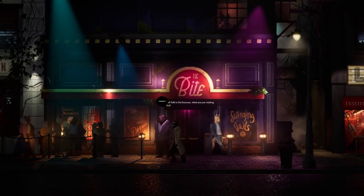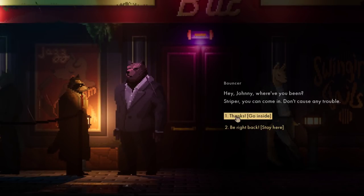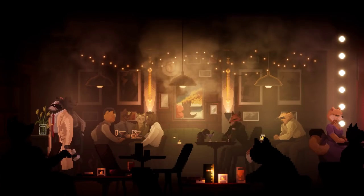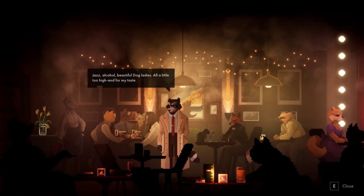Talk to the bouncer. What are you waiting for? You get me beat up, Johnny, I'm gonna beat you up. Here's Johnny! Hey Johnny. Oh hey, Johnny, where you been? Okay, you can come in. Don't cause any trouble. Thanks. Go inside. All right, we're in. Jazz, alcohol, beautiful dog ladies - all a little too high-end for my taste.